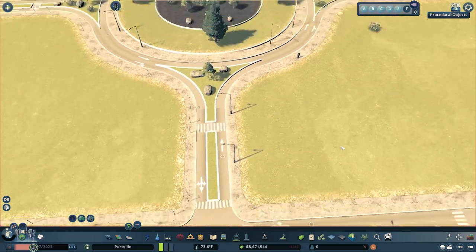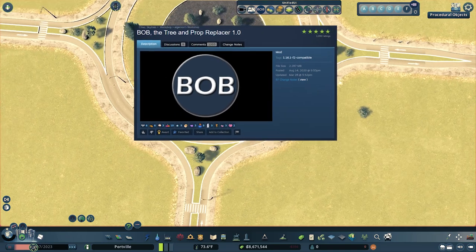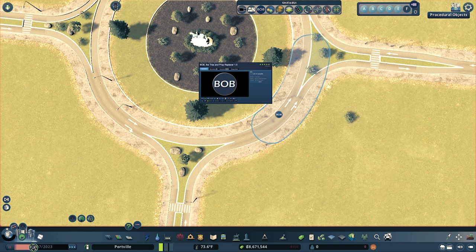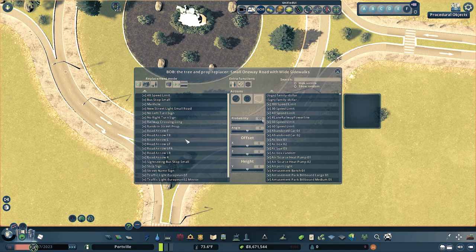If you're able to download a few more things from the Steam Workshop, I have a few more suggestions. Grab the mod BOB — it allows you to click on any building or road and change things about it: remove things, add things, it's very versatile. In this case, we're going to change the lights on this road. In the left panel, find the lights you're currently using.